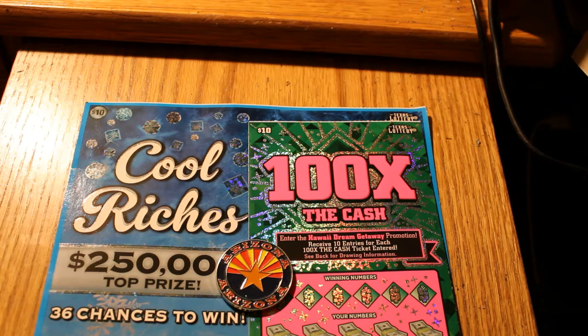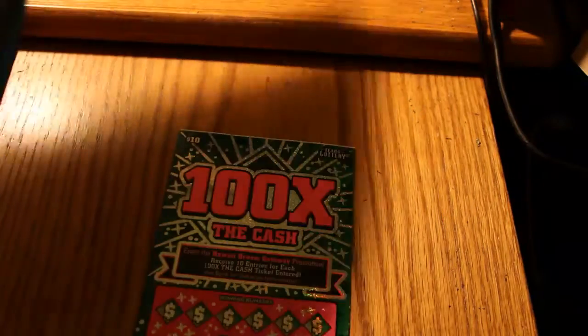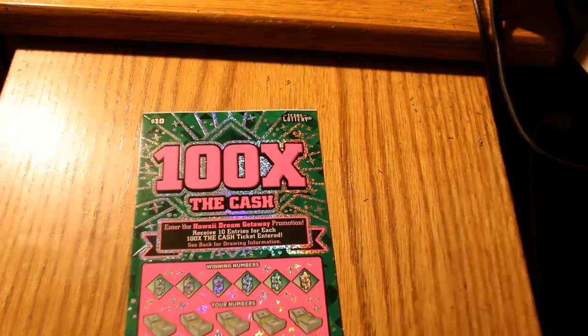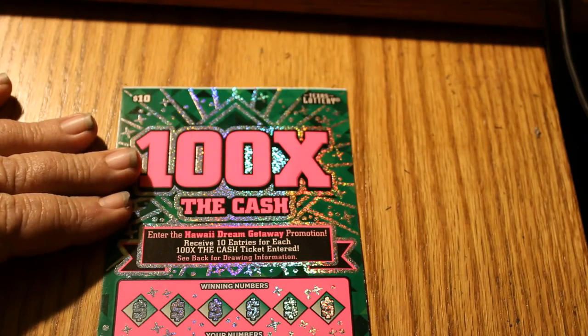I think I'll start with the 100X. Let's see what we can find. Let's see if we can take some money out of Texas — that would be very satisfying. The winning symbols for this would be the 5X, 10X, 20X, and 100X.